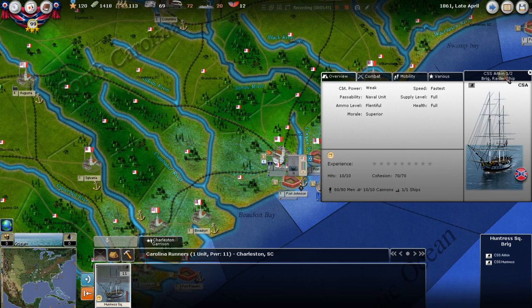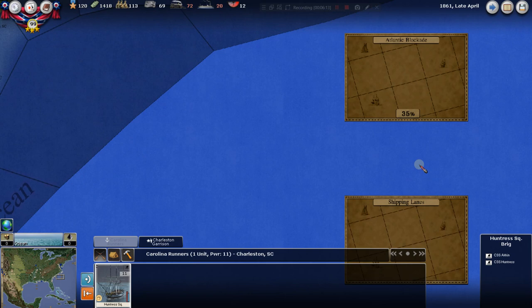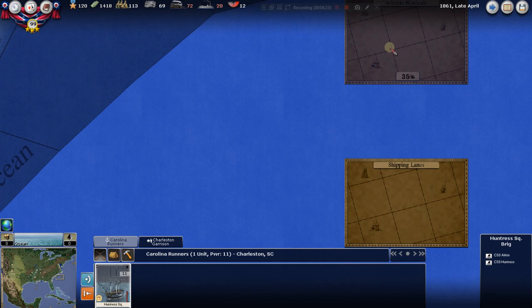This is the CSS Aitken, one of two ships in the Hunter Squadron. It's a very fast ship with full supply level and full health. It's called the Carolina runners — we're probably going to try to run the blockade with this, and indeed we are. Out here is the Atlantic blockade showing 35%, so we know the Union is active here but we don't know exactly how much — we don't have visibility into that.